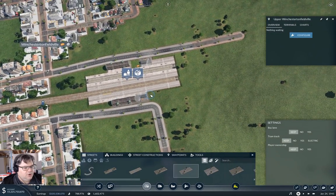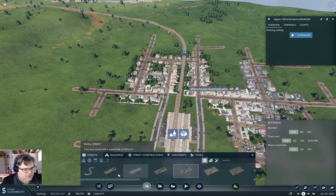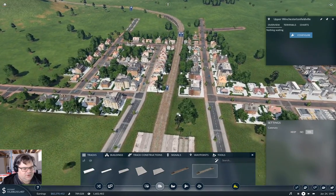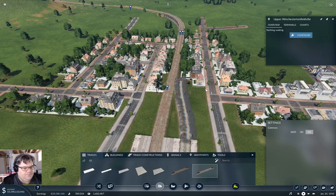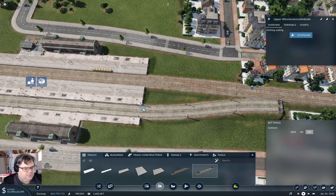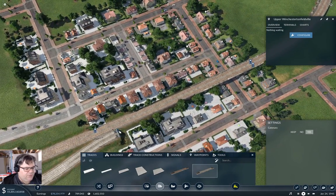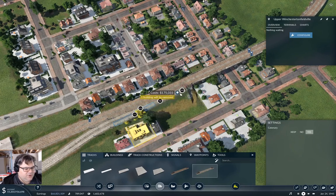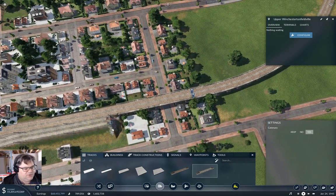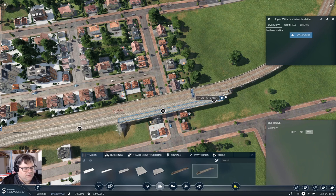I think we can let the thing actually move now. I want tracks — this one with the electrics. And then we come over to parallel this. And then we can put one of these in. And then come out here. I will accept a fair bit of wonkiness here. I will also accept a slow bridge here — the slow bridge is fine here.